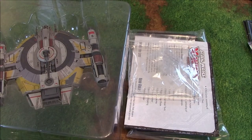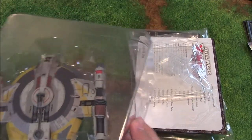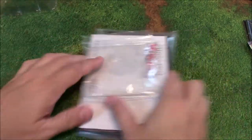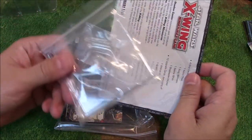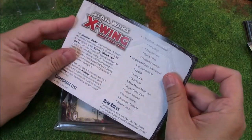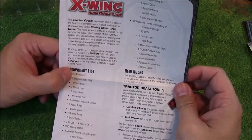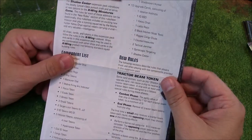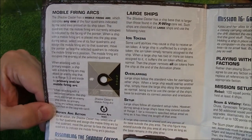Alright, we busted open the box and we have the contents. We'll be looking at this ship in a little bit more detail at the end of the unboxing. Here's all the cardboard and tokens and stuff that we get — standard large base. The mini rules for the ship has a component list, new rules, some other new rules, and mobile firing arcs.